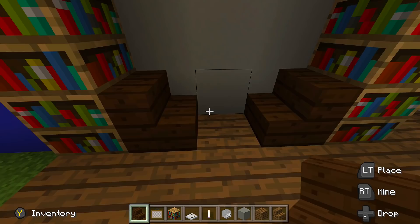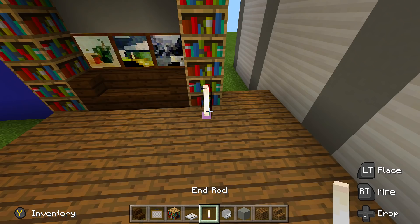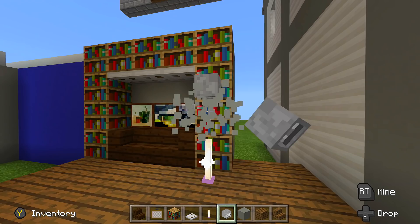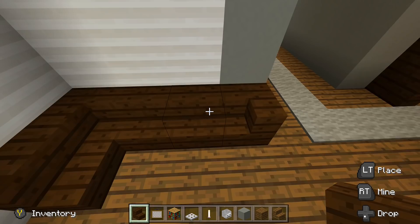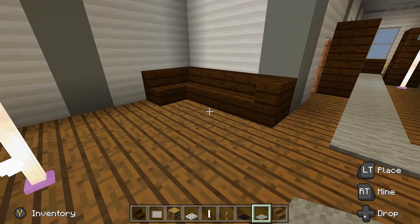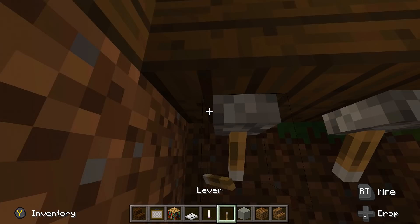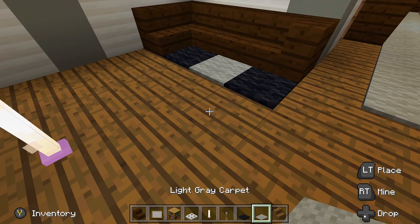Place a lamp using an end rod, a skeleton skull block, and another end rod. Over in the corner make another couch with dark oak wood wrapping all the way down to the end of the floor. Add another line of light gray concrete here, then make a radiator by placing two iron trap doors and two levers underneath the blocks — flip them down to put them up against the wall, then close it off. Place light gray and black carpet in a checkered pattern for a rug in front of the couch. Then start the spruce wood staircase going up.